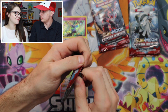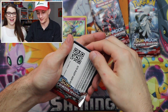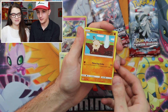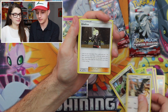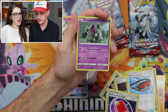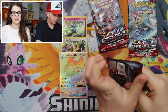Can we go four packs in a row with holos? That would be so cool — first time ever done! We got: Salandit, Spoink, Karrablast, Bundleby, Staravia, Gladion — I really want that in full art — and a Kangaskhan. Oh, you ruined the streak! It was a Kangaskhan — stupid Kangaskhan. It was supposed to be the first time ever done on YouTube.